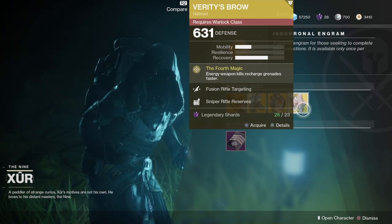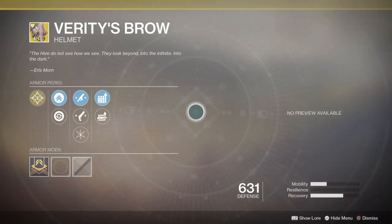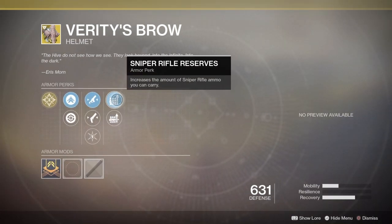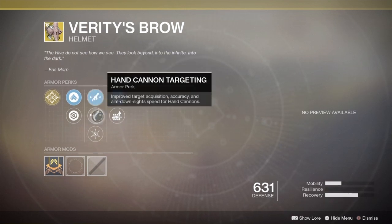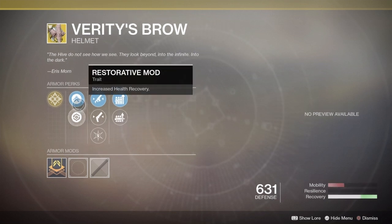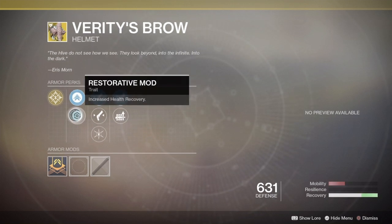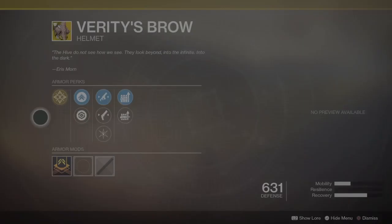And last but not least, Verity's Brow. So, Snapper Rifle Reserves, Machine Gun Reserves, Fusion Rifle Targeting, Hand Cannon Targeting, Hands On, Mobile, and Restorative. And the fourth magic — Energy Weapon Kills Boost Grenade Recharge Rate for you and your nearby allies. We like that a lot.